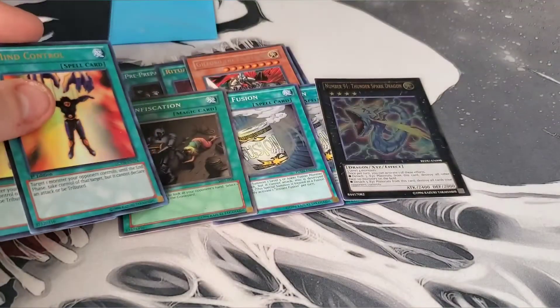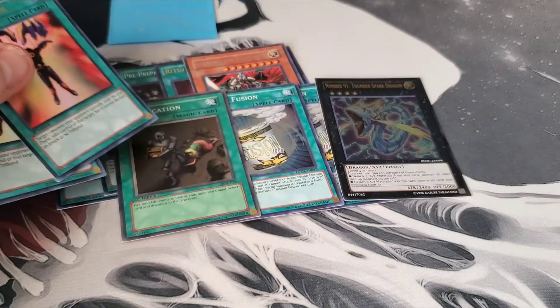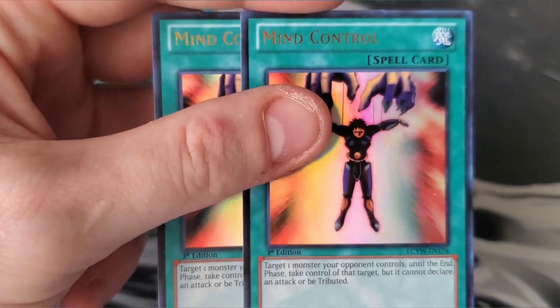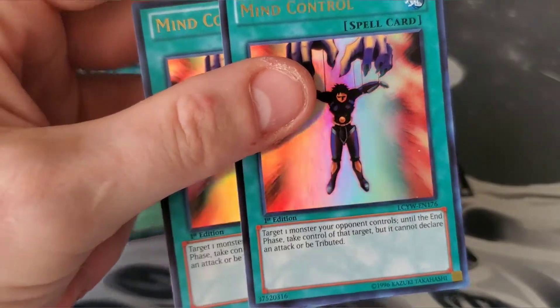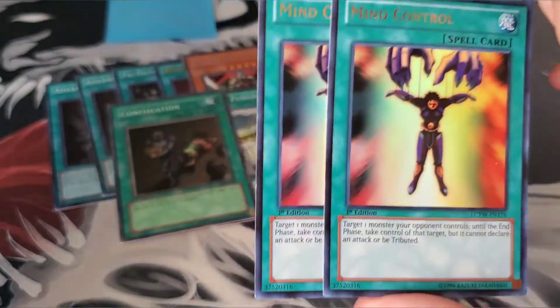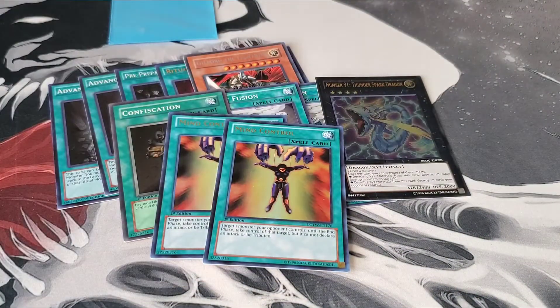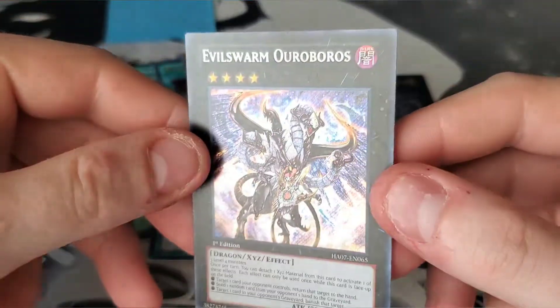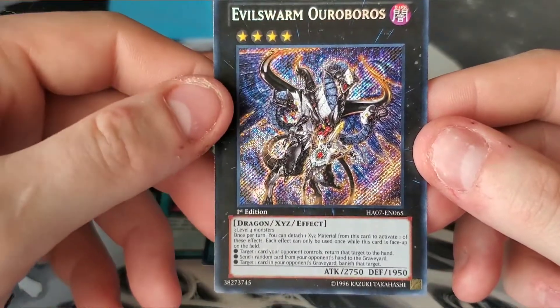Next on the list, two Mind Controls — I got these for a buck each too. That Confiscation I also got super cheap; as soon as I saw it said 'Magic' I copped it. The two Mind Controls are from Legendary Collection: Yugi's World. Mind Control is a very strong card — if it goes back to three you always want to make sure you have plenty of copies.